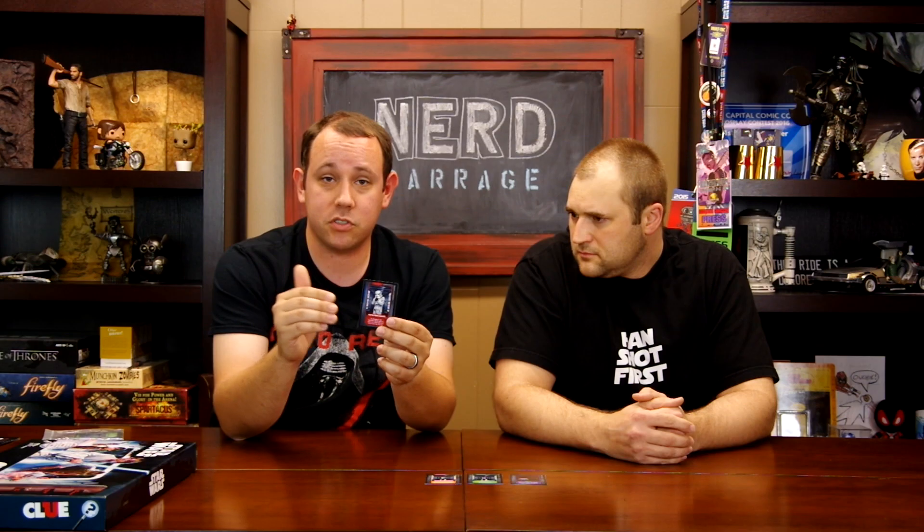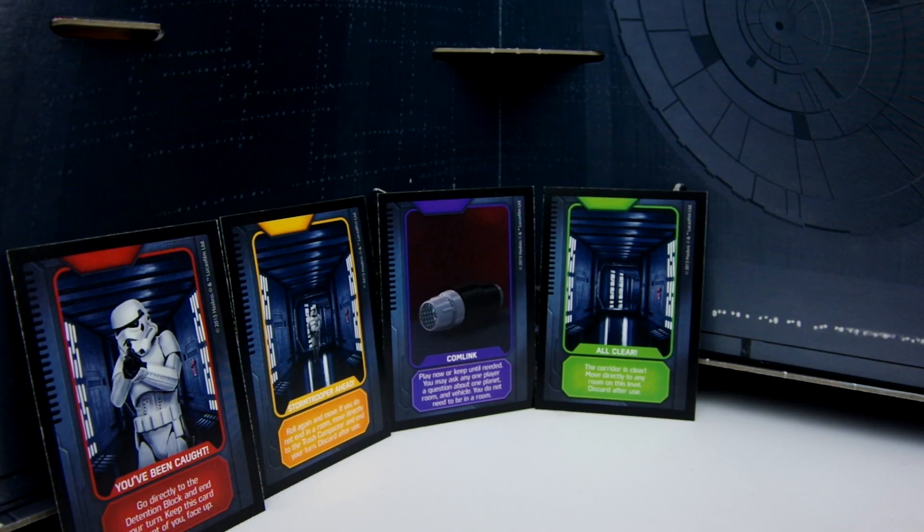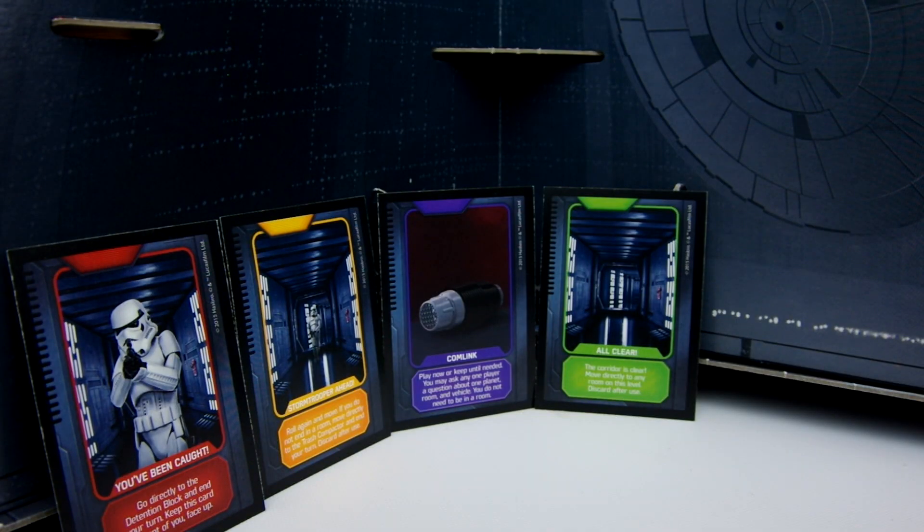People from your left all the way to your right — the first person that has one of those suggested cards has to show you and then it stops. That's just regular Clue. If you get stuck in the hallway and don't get to move into a room, you're going to have to draw one of these black cards. First, you have the You've Been Caught by Stormtrooper card — it sends you directly to the detention block and ends your turn. The Stormtrooper Head card means you have to roll again, and if you can't end your turn in a room, you get sent to the trash compactor. The All Clear card lets you move to any room on that level you're on. Finally, the Comlink card — you can use it on that turn or wait and ask a player of your choice three questions: a planet, a vehicle, and a room.